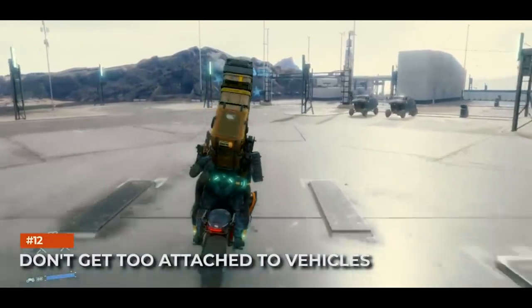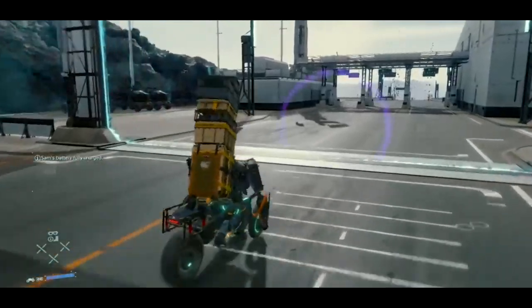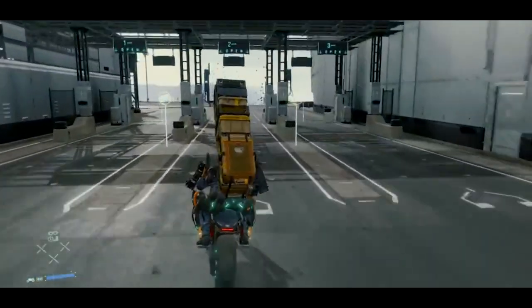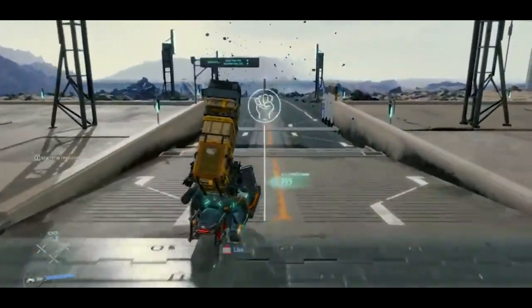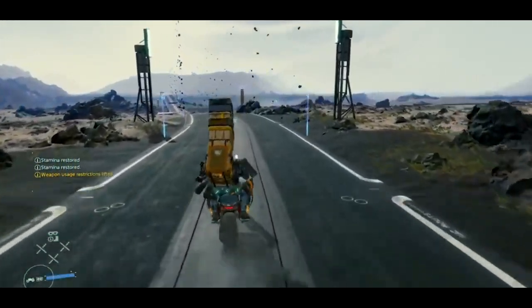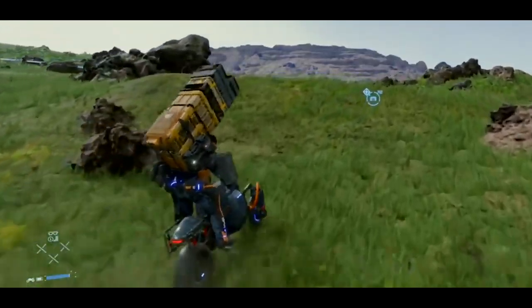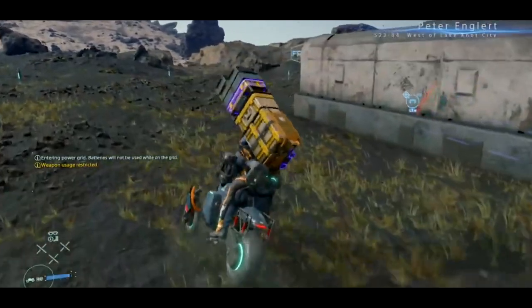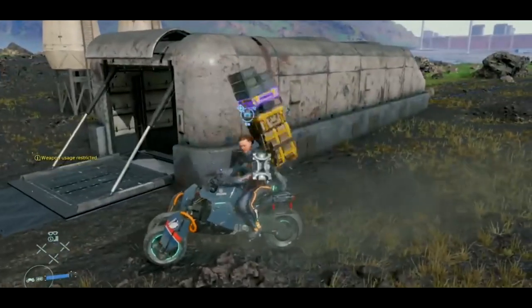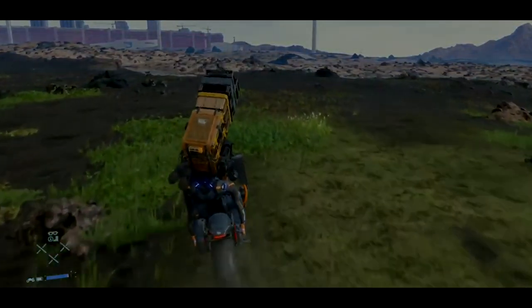Don't get attached to vehicles. A few hours into the game, you will get access to vehicles ranging from bikes to big trucks — and they're a big help. They make long journeys quicker and can be used to carry more cargo with you. Keep in mind that vehicles can only be with you temporarily, because of the constantly rugged and changing terrain and other threats like BTs. You will often be forced to leave your vehicle behind and continue on foot. Vehicles are pretty disposable, so don't try to hold onto them for too long — you'll get plenty of chances to find more, including vehicles left behind by other players.